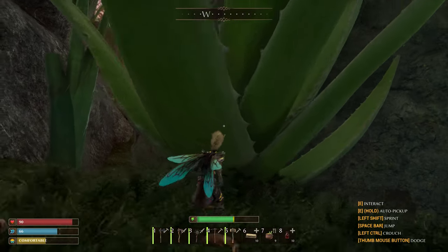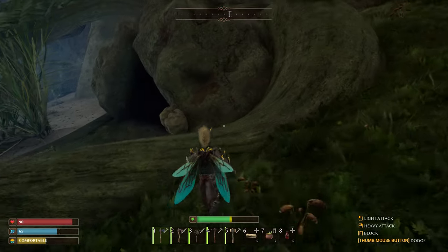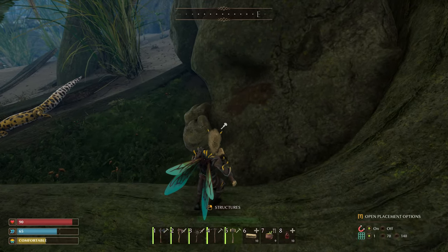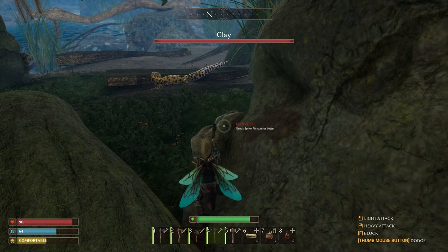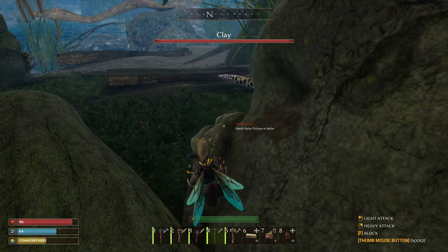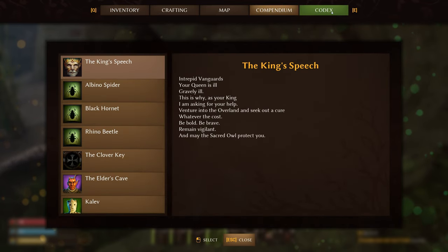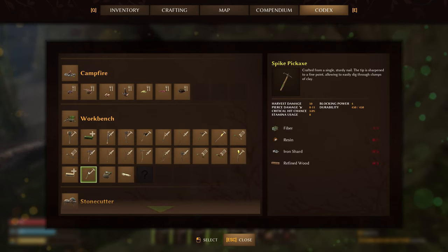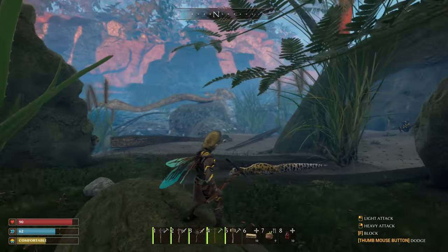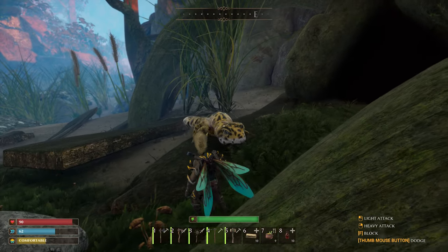Let's try to hit that clay. I wonder if we can get any aloe - that'd be kind of cool, use that for bandages. Nope. A spike pickaxe?! What is a spike pickaxe? Is that one of the new ones we didn't make yet? We might be taking another trip back to the tree. I bet it's one of those new ones we got. There it is - a spike one! And we have all the stuff too! Look, I might just fast travel back to base, make one of those, and come back to get our clay.